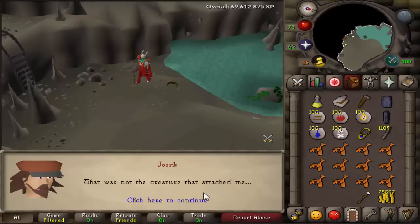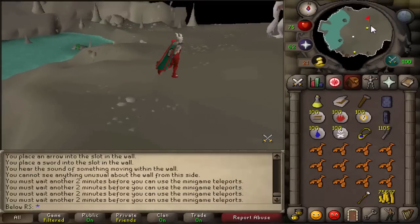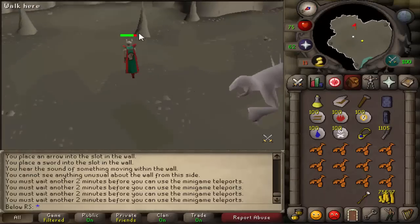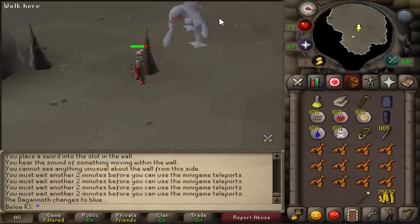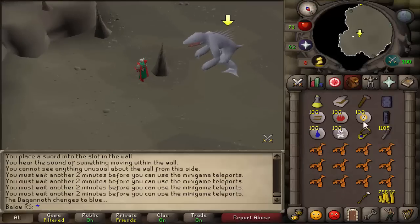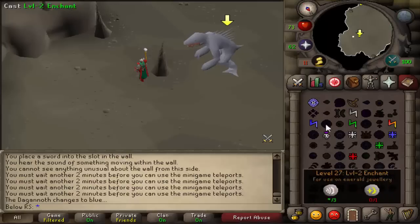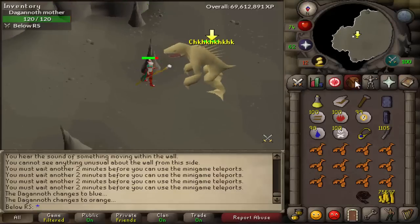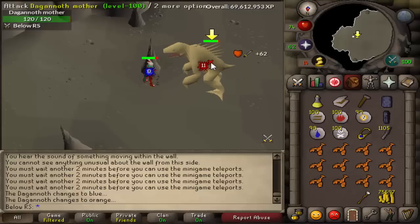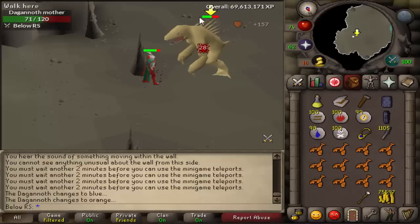Once the Dagannoth is dead, the mother — the final boss — will come up. You have to attack it based on its color. When it turns blue, take your air staff and cast the water strike. When it turns orange, use melee. The color tells you what attack to use — it's all in the description. I'm going to speed up this clip through the rest of the fight.